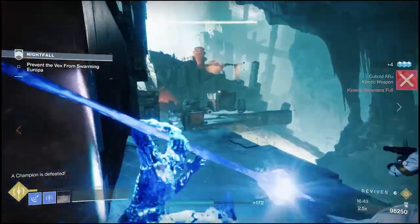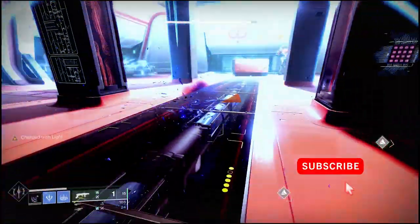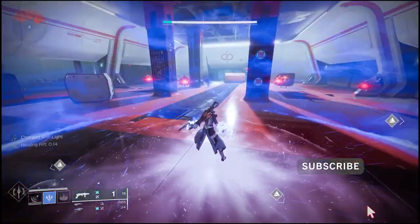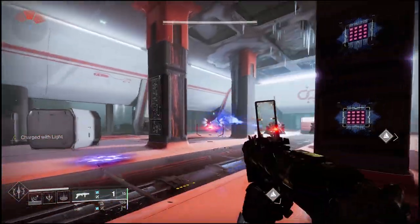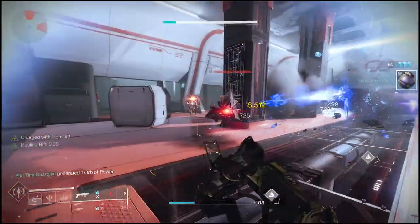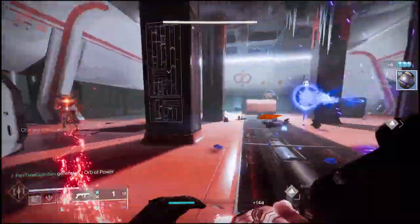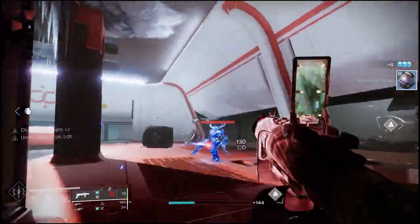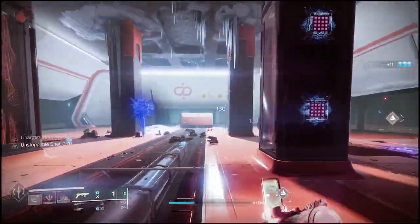And then Whisper of Chains, which while you're near frozen targets gives you a reduction in damage. This is similar to other builds where you get damage resistance by picking up Elemental Orbs, but in this case just standing next to frozen targets — which are going to be all over the place — gives you damage resistance. So you're seeing a lot of things here about keeping yourself healed, keeping your fireteam healed, and freezing enemies constantly so your whole fireteam can pick them off.